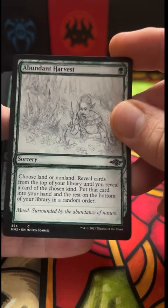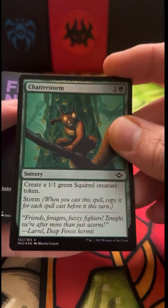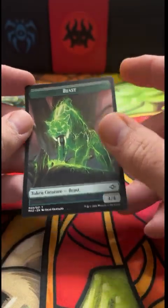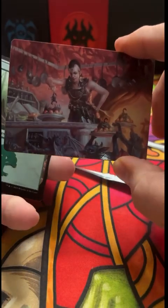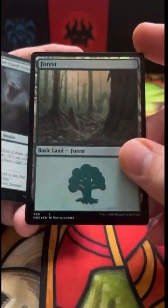A foil Shatterstorm — that is great. And we got a 4/4 Beast token. I won't try to say his name but great artwork. Those who know, know. Foil Forest.